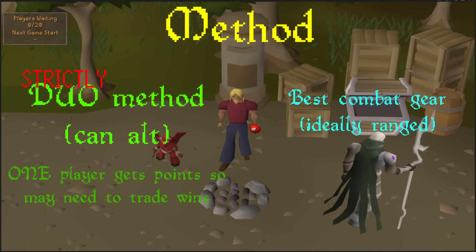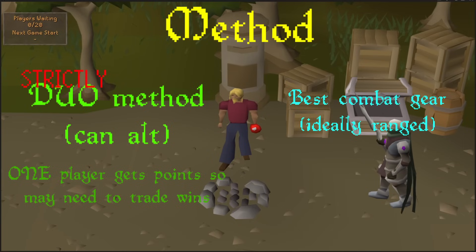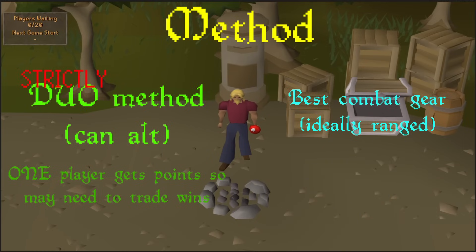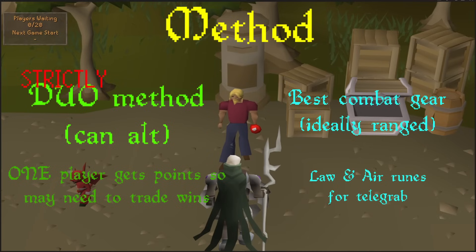In terms of gear, bring the best combat gear you have and a weapon that can kill a player at a long range - so a crossbow at long range, a crystal bow, something like that, or magic. You can't bring a cape into the minigame so leave that in the bank. And if you have access to law runes in your area, bring those as well as air runes so you can use telegrab. It's a time save but not really the most impactful, so don't worry if you don't have them.